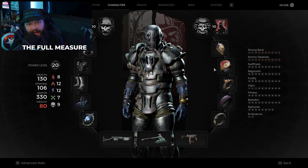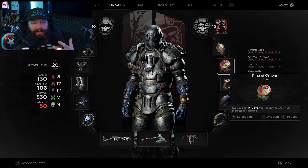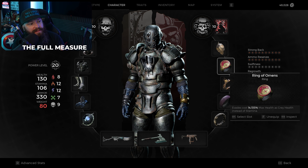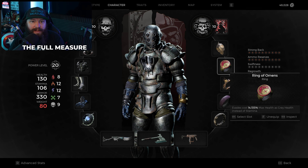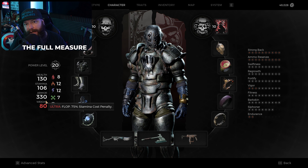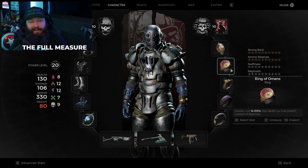Moving to the rings and amulets — let's start with the rings and then the amulet choice will make more sense. Ring of Omens is here for two reasons. First, we need a way to deal with the weight encumbrance issue from wearing the Leto Mark II. A hidden mechanic of Ring of Omens is that it says evades cost a percentage of your max life — a little more than 14% — as gray health instead of stamina. So instead of paying with stamina to dodge, we pay with HP. The hidden mechanic is it actually also allows you to do a normal dodge, bypassing the over-encumbrance from the armor.